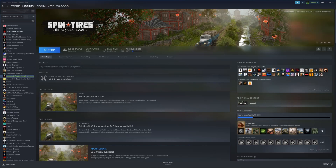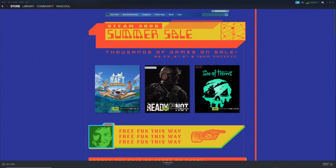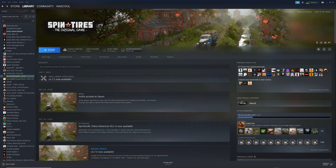Hello everyone, welcome back to Simulated Heaven. I want to do a quick video to talk about Spin Tires. How do you play Spin Tires in 2022? Or is it even possible? Because if you were to come over to Steam and go to the store page of Spin Tires, you will see there's nothing there because it's unfortunately been removed due to some legal issues.